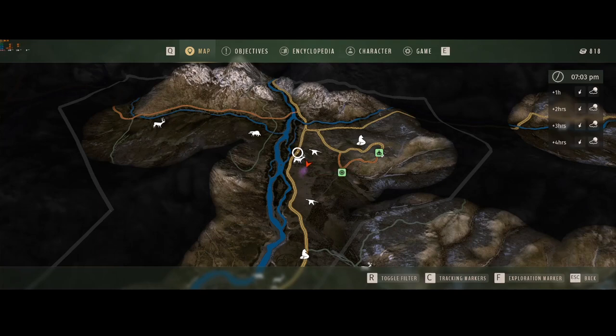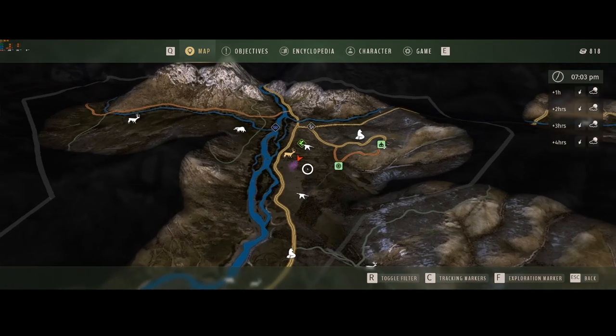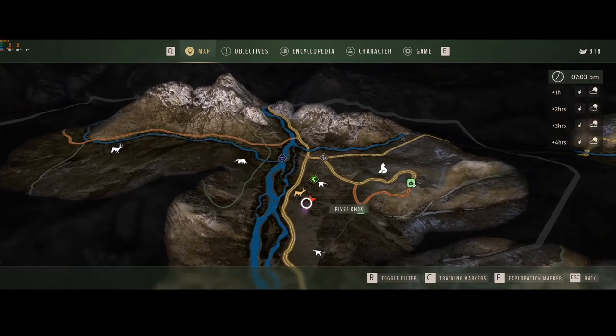In Way of the Hunter, there are different animals. For each animal — we'll say this mule deer right here — when you discover it, and I'll show you that later in the video, you will have the animal located. That basically means that in this area, that herd is available and going to be in that area to hunt.